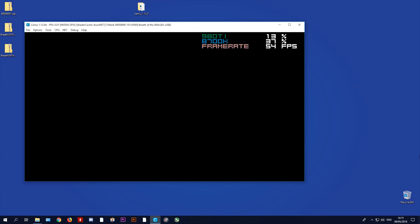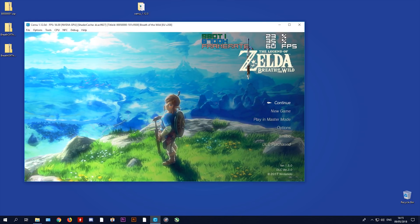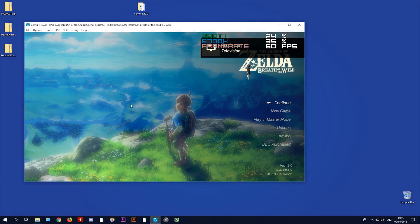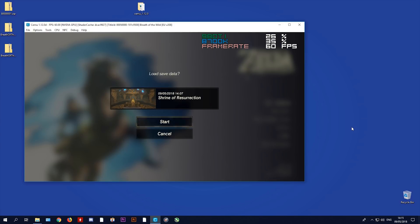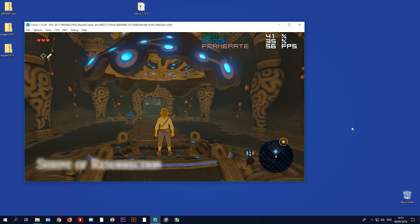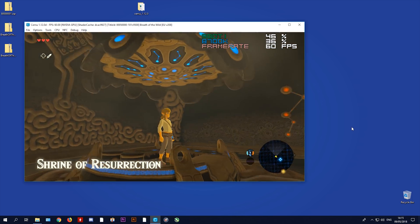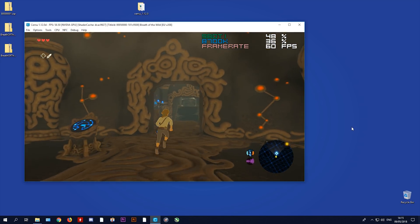Loading back into the game, in the menus we are already at 60 fps due to FPS++. Because we're using FPS++, we don't need to turn on the GX2 Set GPU Fence Skip Hack, mostly because FPS++ uses a better version of fence skip than the one that comes with Cemu itself. Here loaded back into the Shrine of Resurrection, we are basically locked at 60 fps where previously we were locked at 30.